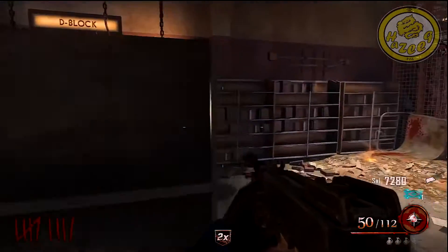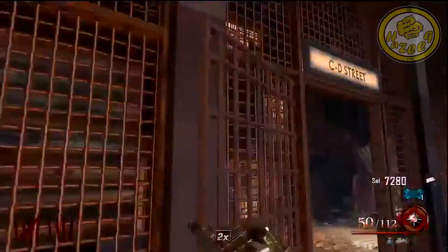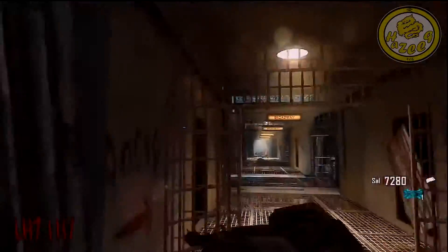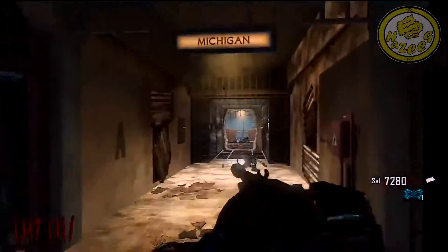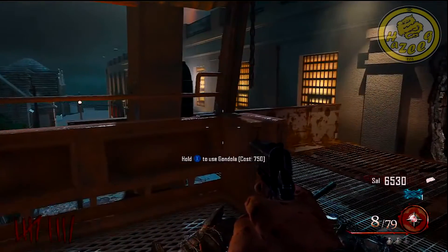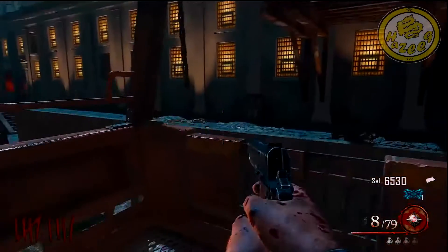Hey, what is going on guys, my name is Asik and welcome back to another Black Ops 2 Zombies video. In this one I'm gonna show you how to get the Golden Spork in Mob of the Dead. Keep in mind that in order for this to work, you have to go to the Golden Gate Bridge at least once, otherwise it will not work, and you also need the Hell's Retriever.